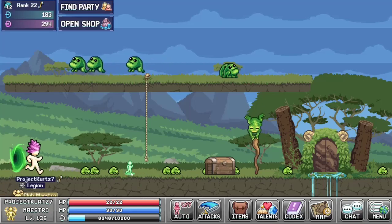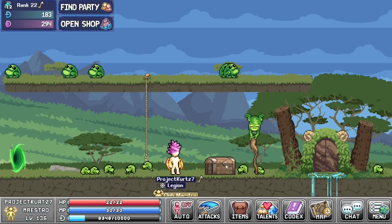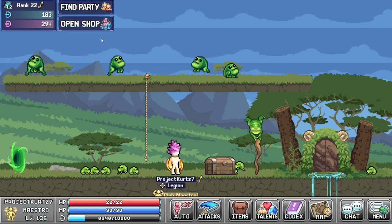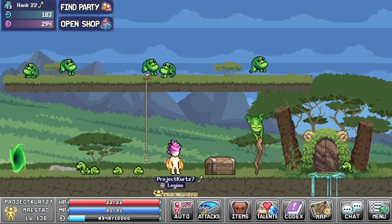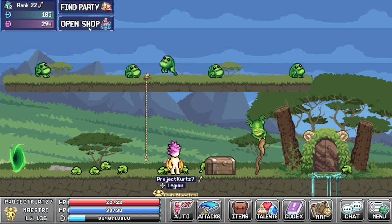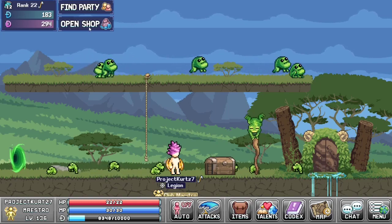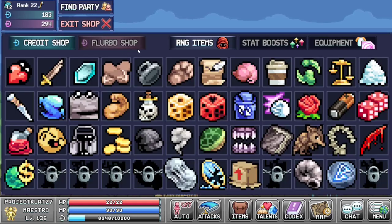For the World 1 dungeon, we go into this portal here at Froggy Fields and it takes you to this lovely little place where you can find a party, which will take you to a place where there are lots of people, or you can open up the shop. You've got two different kinds of shops: the credit shop and the Fleurbo shop.